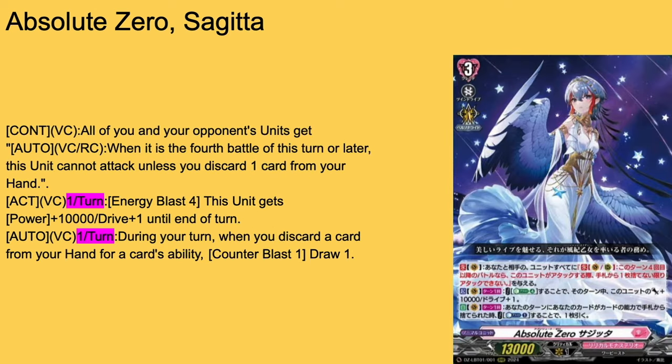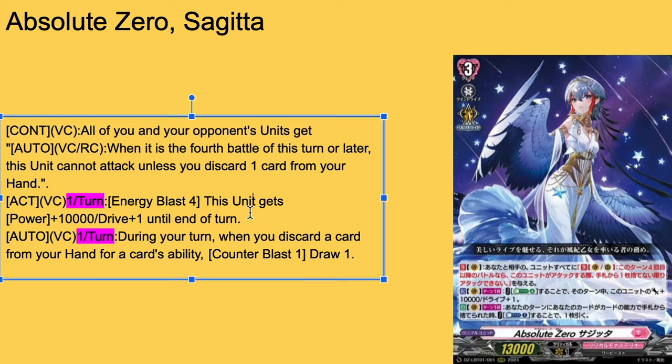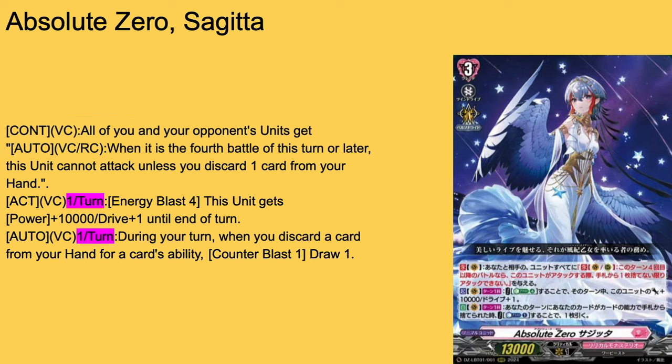Her second skill is auto vanguard once per turn during your turn — whenever you discard a card from hand by a card's ability, whether hers or something else, Counter Blast 1 and draw a card, meaning you can replace the card you dropped for her skill. Her other skill is active vanguard once per turn: Energy Blast 4, plus 10k, plus one drive for triple drive. She's a 23k swing with draw replacement built in. Bushy is again proving they had the ability to make those start deck boss units consistent with Energy Blast 4, and they willingly chose not to.